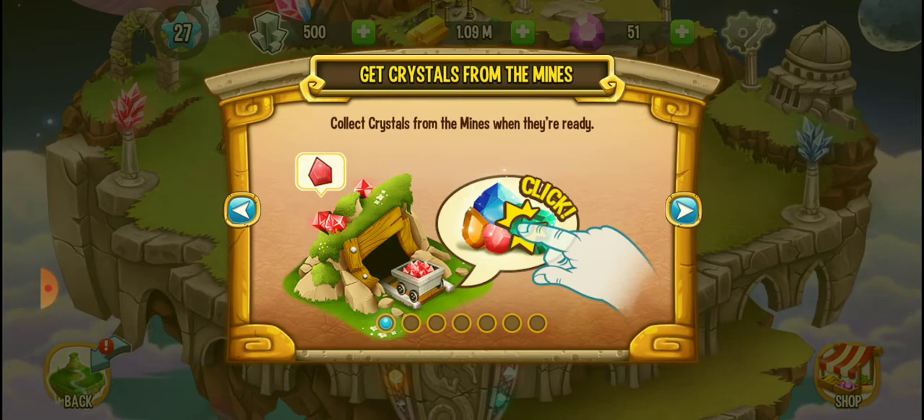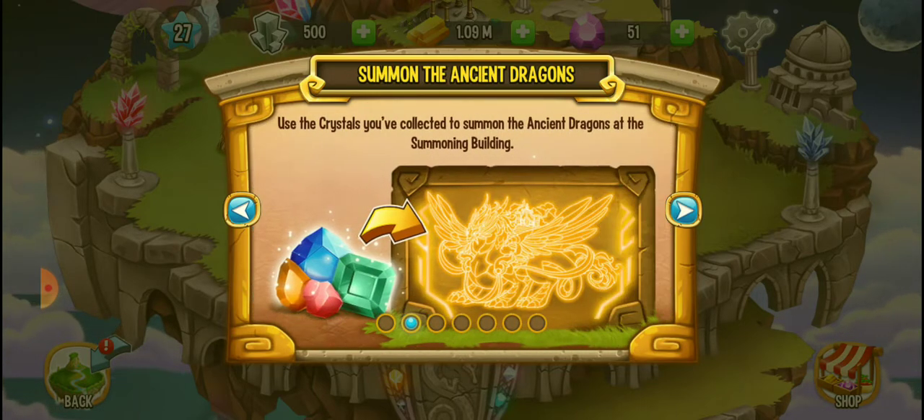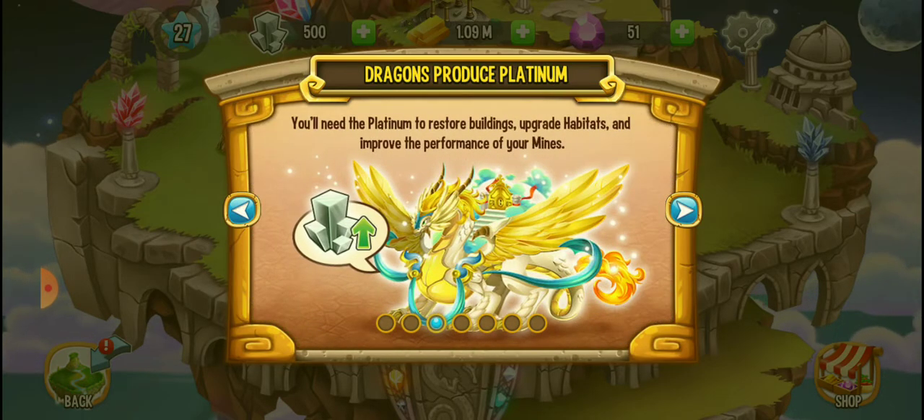The first statement says that we have to collect the crystals from the mines when they are all ready. The second statement says that we have to use the crystals we have collected to summon the ancient dragon at the summit building — a summoning building, interesting! The third statement says that we need platinum to restore buildings, great habitats, and improve the performance of a mine.